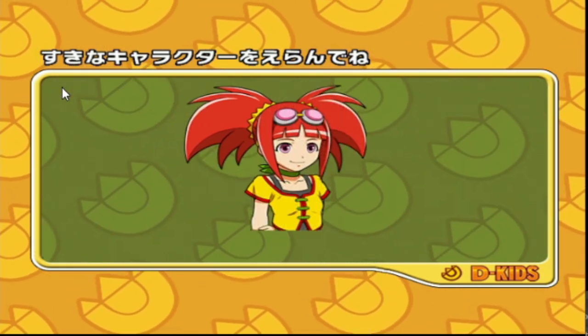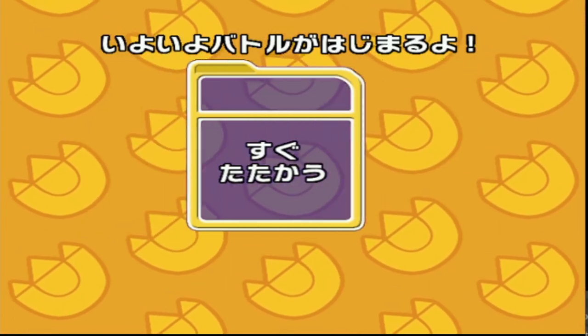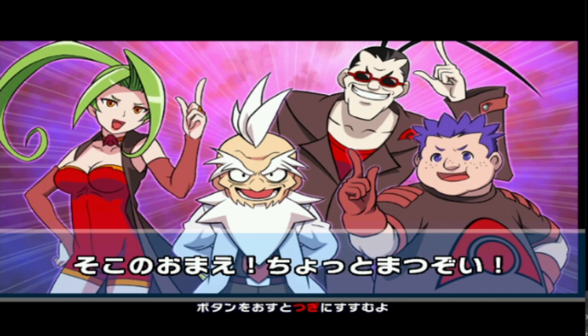Alrighty, then. We've got our dinosaur and we're going to go Zoe. Fun fact — this is a dinosaur I think I've never used before, so we're going to see how it does. I don't even know how good this dinosaur is, I know all the strength techniques but not how good the dinosaur itself will be.